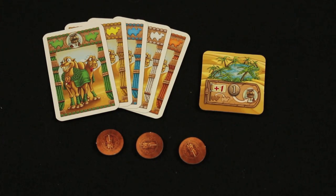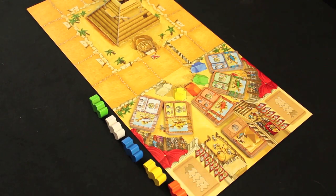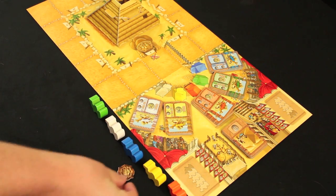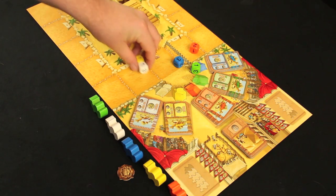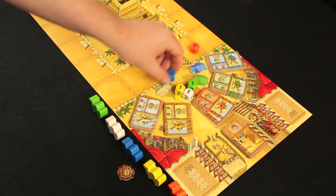Each player will get a hand of five race betting cards and the corresponding desert tile with their character's picture on it. They will also get three coins. Give the start player token to the youngest player and have them roll the five colored dice. These dice are specially numbered with two ones, two twos, and two threes.